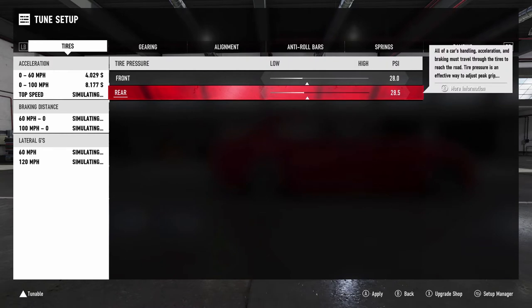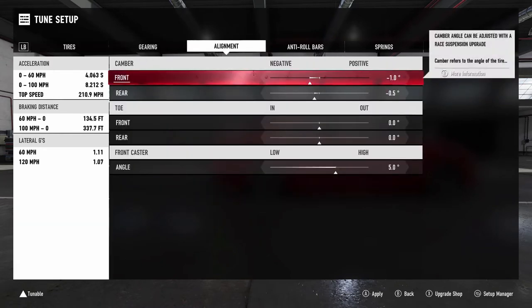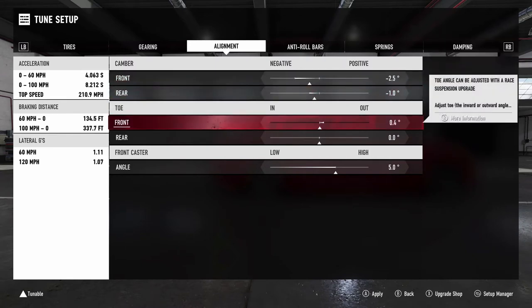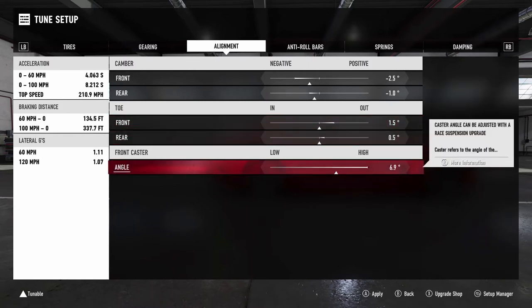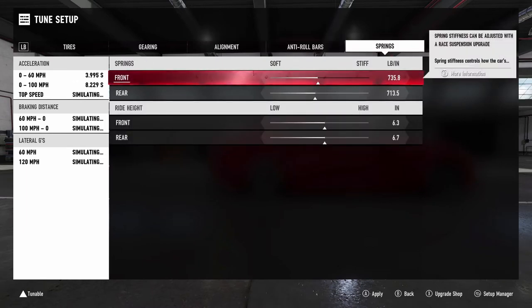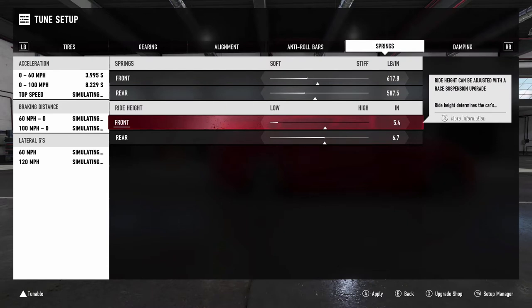Now we're going to get into the tune. We're going to drop the tires to 28 and 27. Leave the gear ratio how it is because I'm not sure how it's going to handle yet. We are going to drop two and a half degrees of camber — probably one-five-five — and we're going to max out the caster. We will adjust this as we need because this is just a basic tune. We're going to soften this car up, not too too much but just enough.